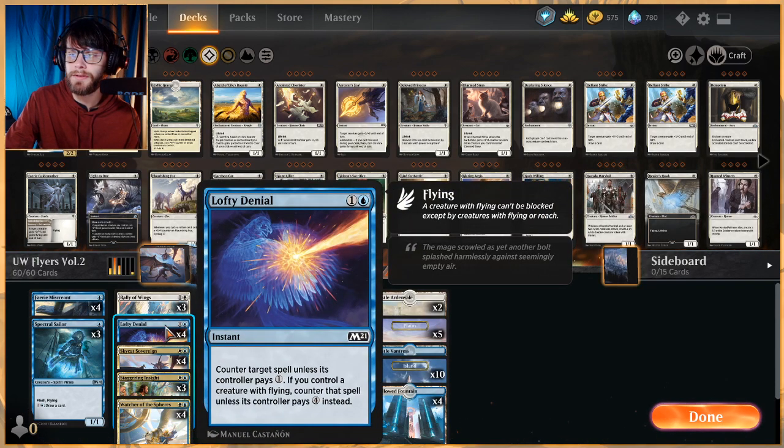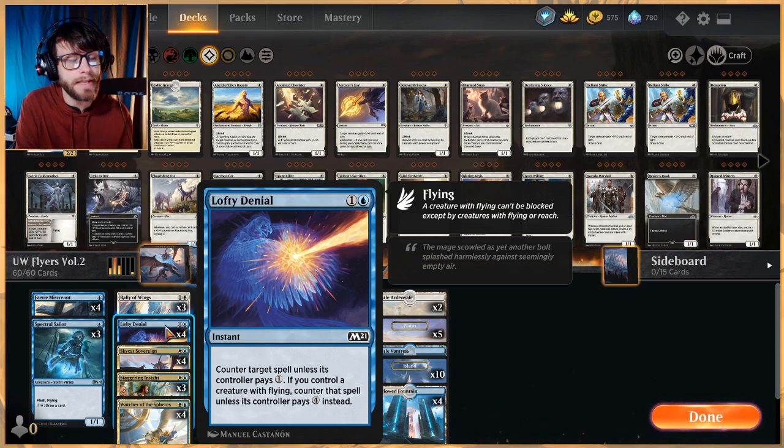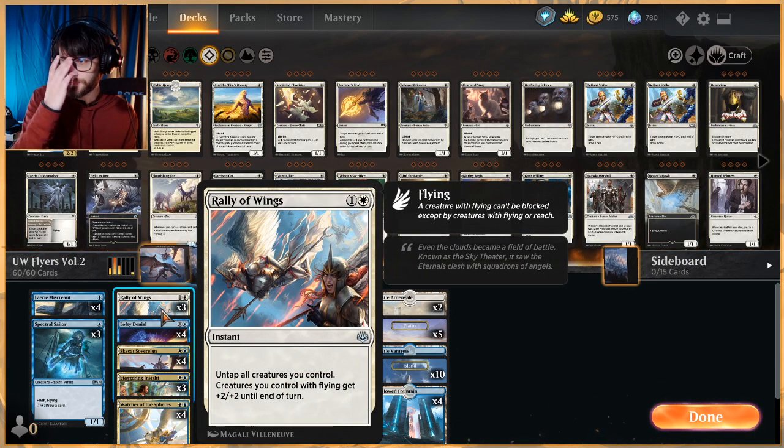Another new card from Core Set 2021 is Lofty Denial — one and a blue for an instant that counters target spell unless its controller pays one. That doesn't seem great on its own, but if you control a creature with flying, they pay four instead. So this is a two-mana, more efficient Mana Leak, which is very good. In playtesting against a mono-white weenie deck with only two lands out, we got to counter pretty much everything. Very strong in this list.